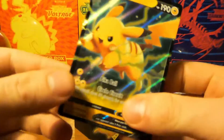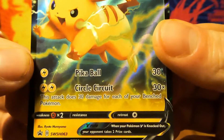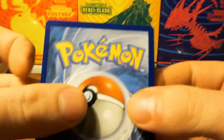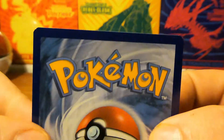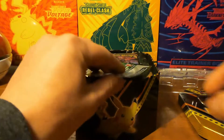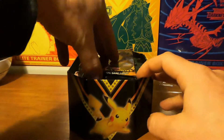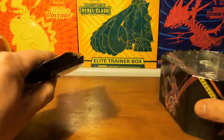Here we have the Pikachu promo — very nice. Let's see it from the back. Oh, it's got a little tint, but it's okay. Here's the code card for you guys. Let me know if you get something interesting out of it.